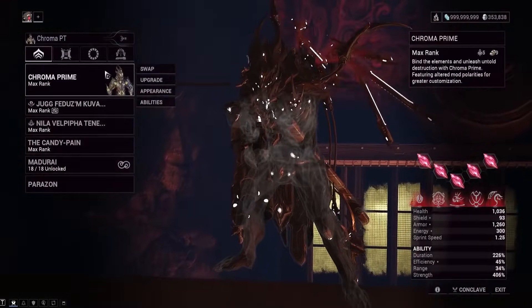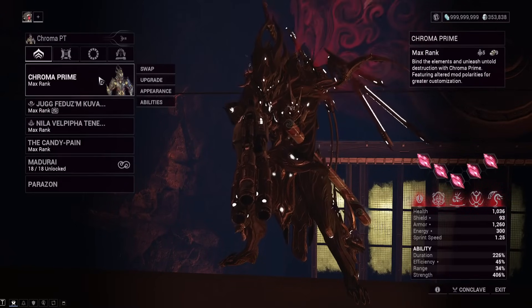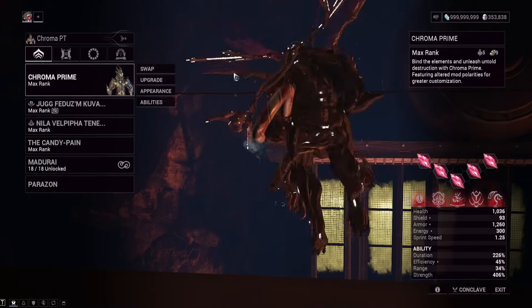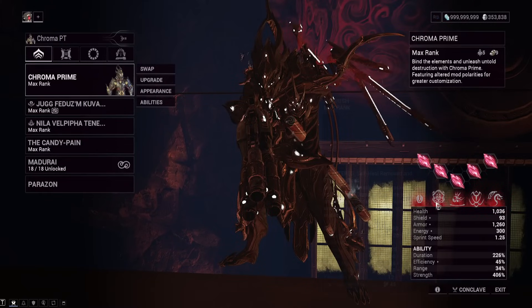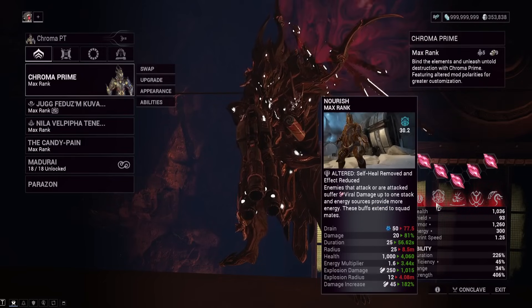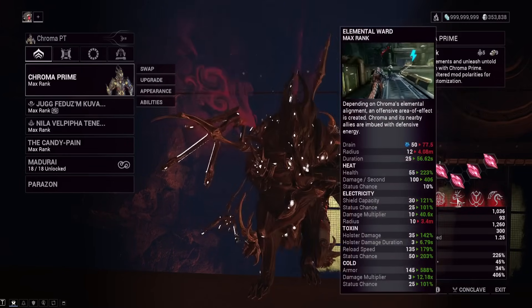Let's start off with Chroma himself. Keep in mind this is just what I use — not anything special. We're running maximum power strength Chroma with the Nourish ability from Grendel, since we need to cover every element in the game to damage the Profit Taker's shields. Nourish will give us Viral on every weapon, so I don't need to build for Viral on anything.